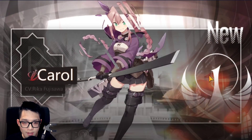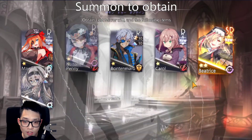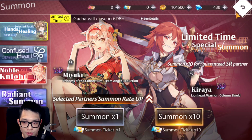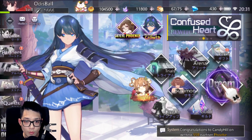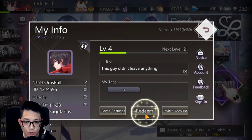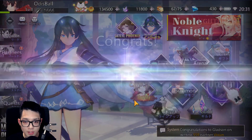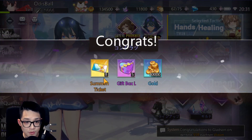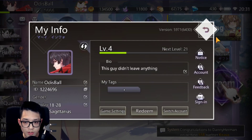We got double SR but no SSR. At this point you can decide to re-roll and delete your guest account, or start inputting codes. If you got something good and don't want to re-roll, go to Redeem and put in a code — I have a link in the description with all the codes. The codes give you summons, and you can see the rewards in the link.